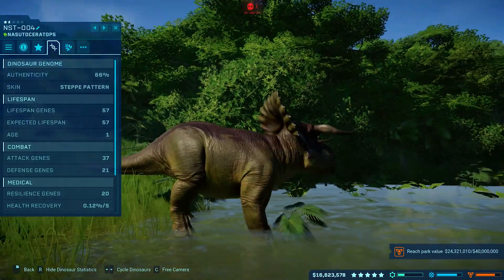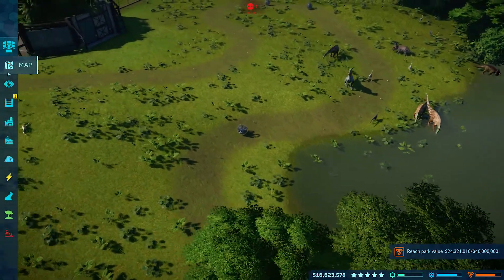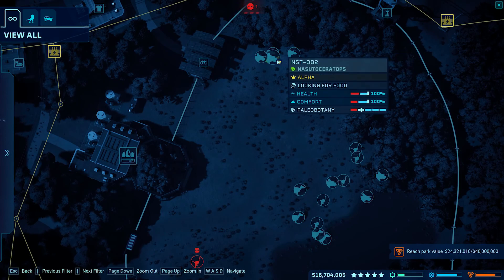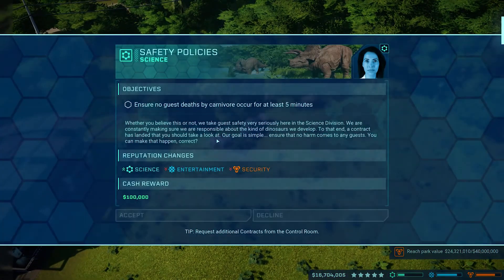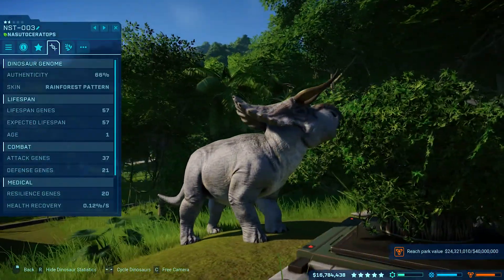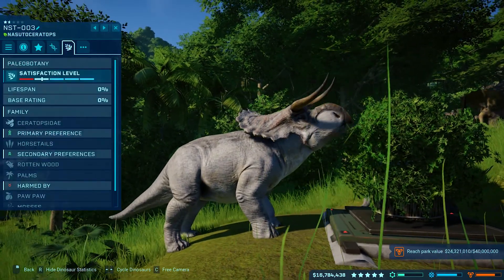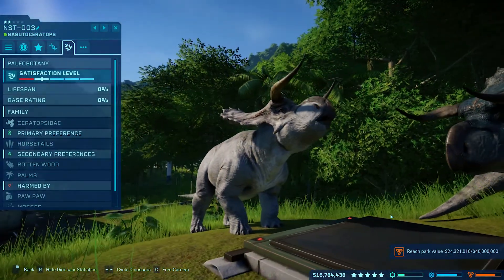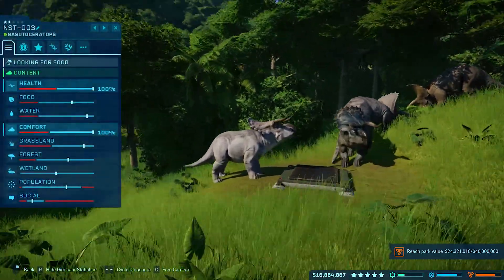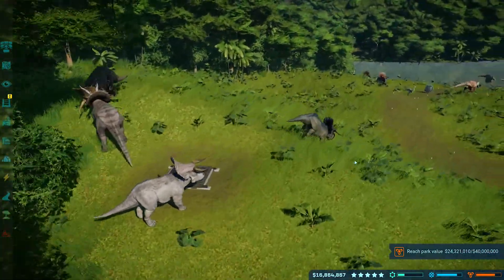I don't really know what kind of red that is — it's kind of like a deep scarlet red. There's one more, but where is it? That's the real question. And this is the rainforest pattern — why is the rainforest pattern one white? That makes no sense. What in the rainforest stands out like that? Come on, Frontier. But I'm not going to complain that much because I quite enjoy the diversity and the added diversity to our Ceratopsians.